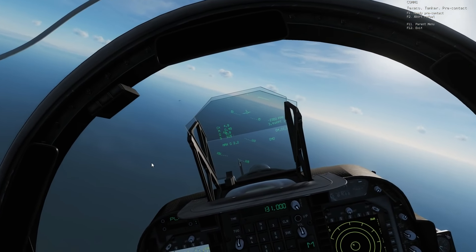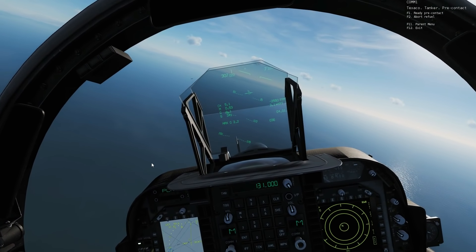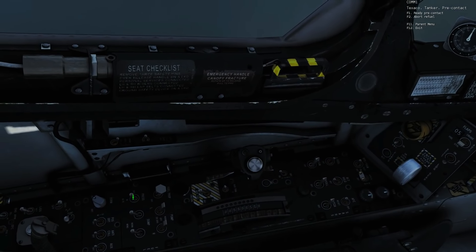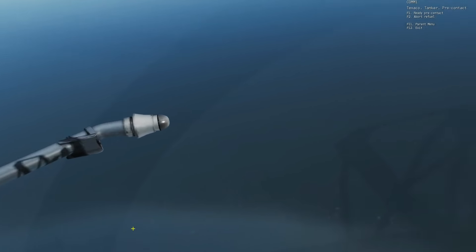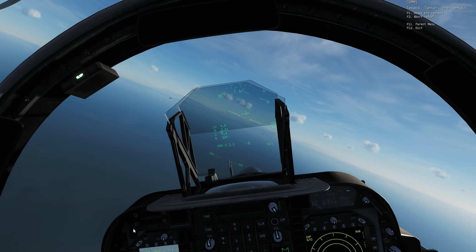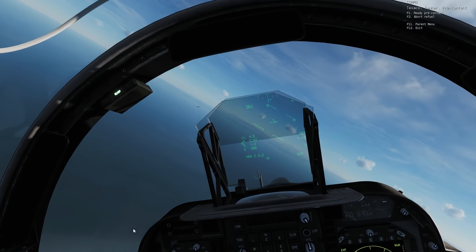The next thing we're going to do is get our fuel probe extended. I always forget where this is — we want it to the middle or out position with a right-click mouse. Check the probe — there she is. One thing you'll notice is the probe is to the side rather than in the front. In the Hornet, for instance, it's in the front and that makes it much easier. The side is very difficult.